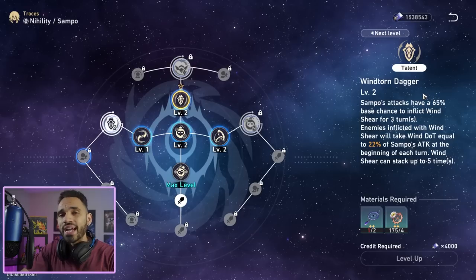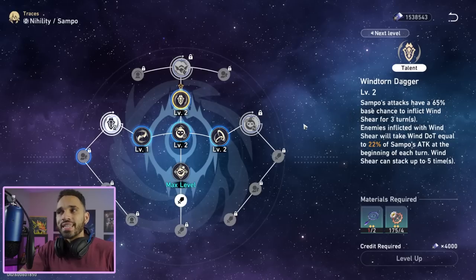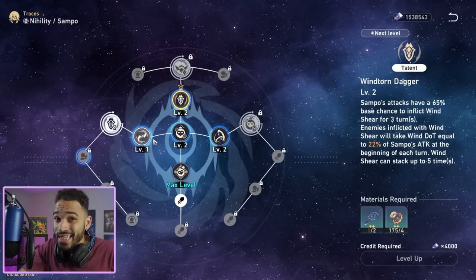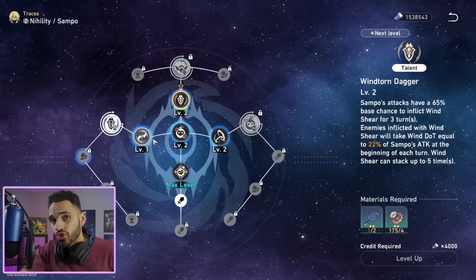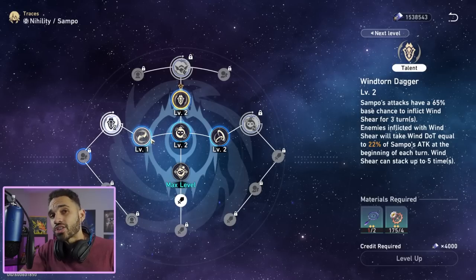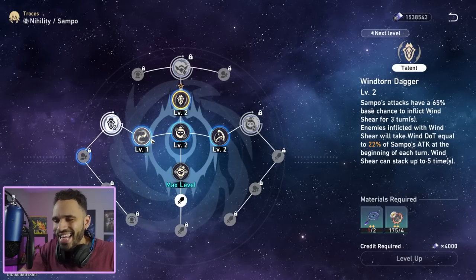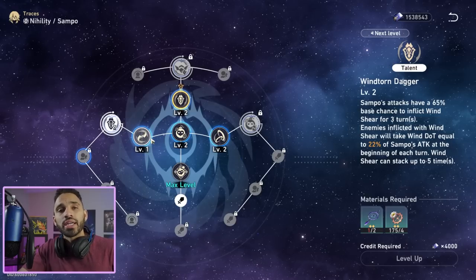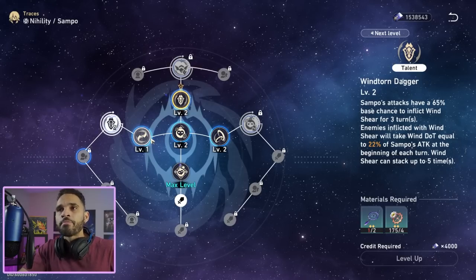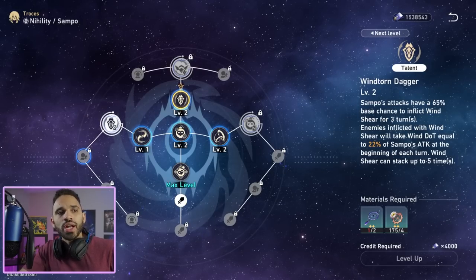With a 65% base chance, how much effect hit rate do you need? At a minimum, 100% effect hit rate. Ideally, aim for 120% — that's the sweet spot. Anything past 130% is overkill. 100% will be good against most elite bosses like Bronya or Gepard, but against Cocolia and Varag you want 120%.